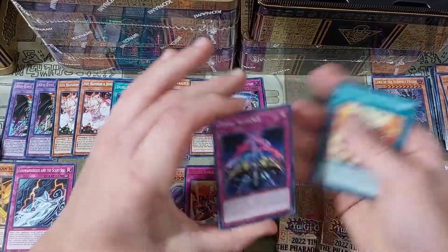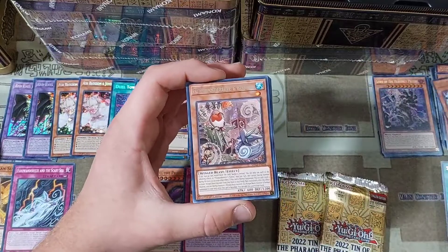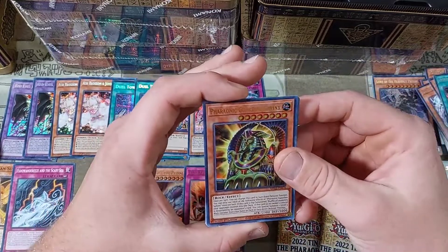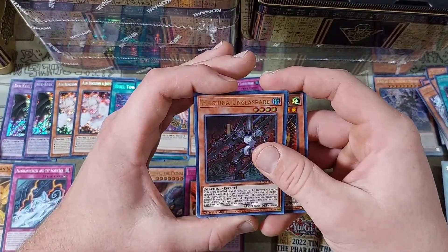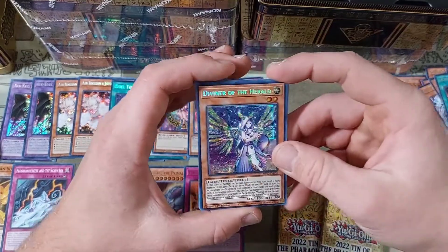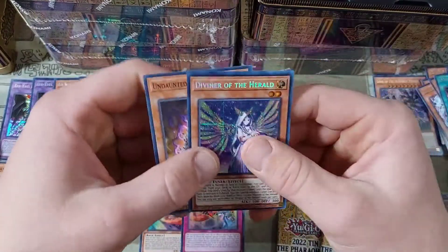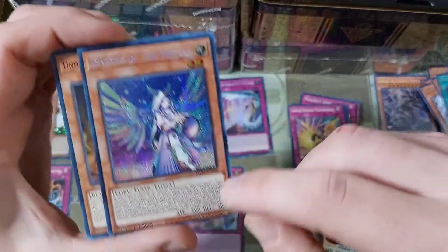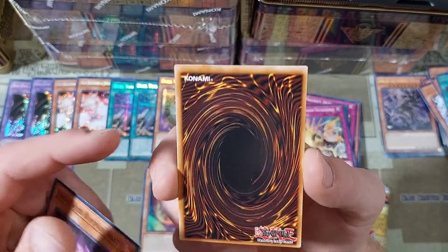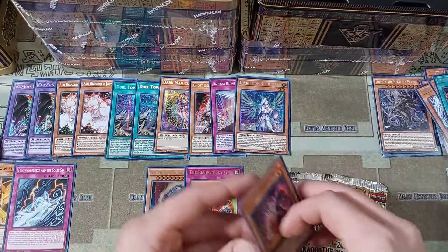We have a Proof of Pruffle, then more rares: a Floundries and Robina, an Archfiend Staff of Despair, a Pharaonic Guardian Sphinx, a Machina Unclassbear, and then a Diviner of the Herald — another very, very nice reprint. And this is some serious miscut. Look at that — there's a lot sitting there on the top and not so much at the bottom. You can definitely see that coming there at the top. That's a bit of a miscut.